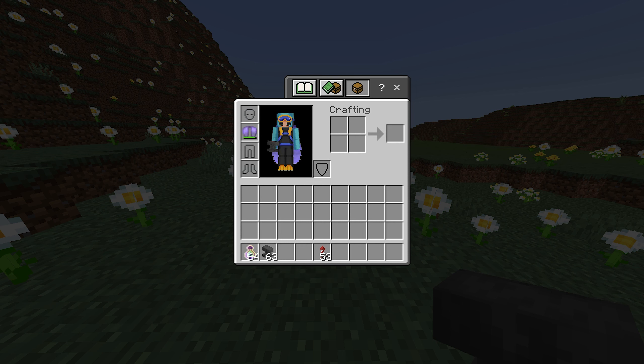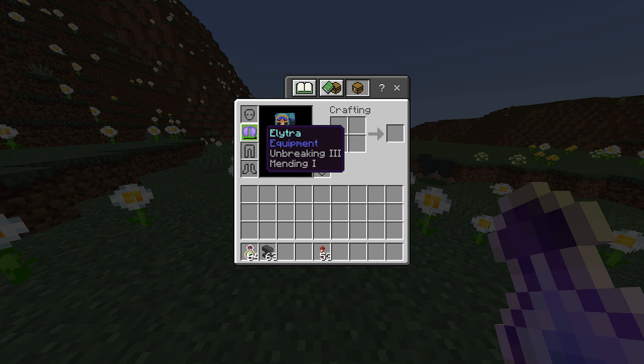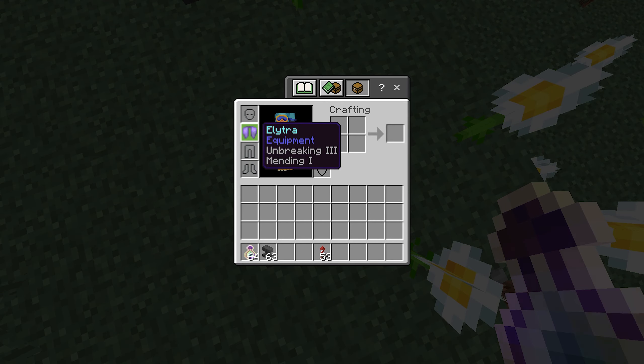You can get XP from mining coal, killing mobs, and lots of other ways. I'm using XP bottles here just to show you guys that it does work — we'll put a bunch of XP on me right now, and as you can see the elytra is now fully repaired. That was super easy, so definitely be sure to check out Mending.